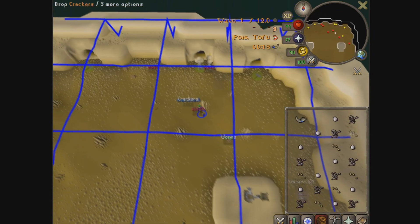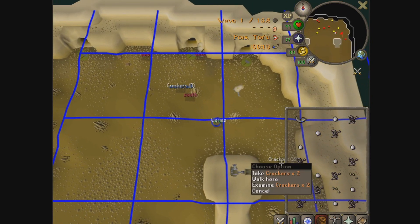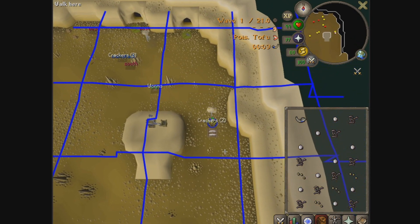In the previous example, the trail did nothing. Its purpose is to create a wider area to cover the 5-tile radius that gives runners their ability to target, which might be needed in certain situations.